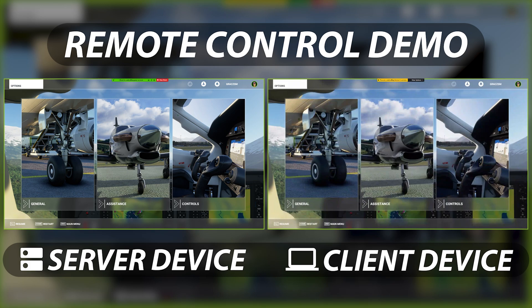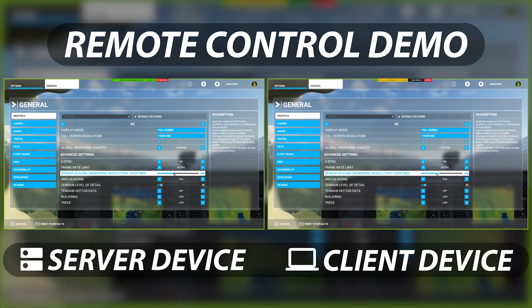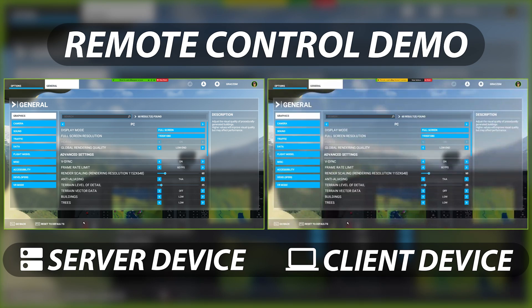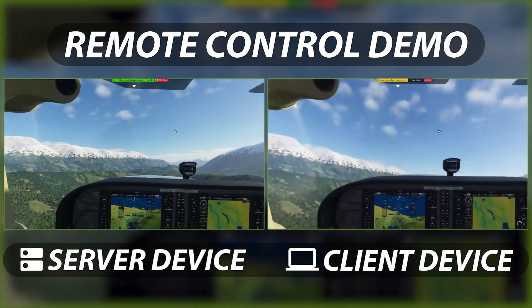What we can do to reduce this strain is to go to our graphics settings in Microsoft Flight Simulator and reduce our render scaling to the resolution that we are actually receiving. In my case, this is around 60%. As a result of this, we will have a higher and more stable frame rate, and this will not make any noticeable difference on the graphics we see on our client computer.